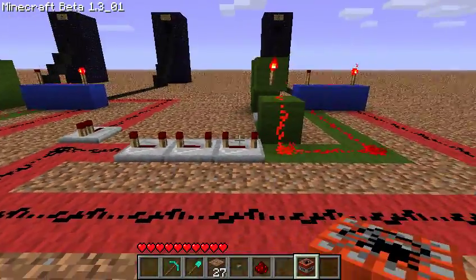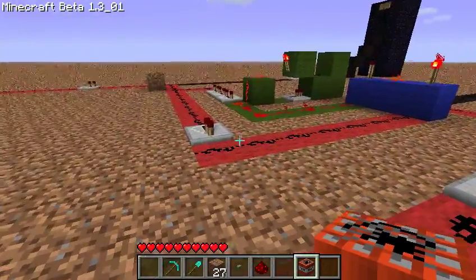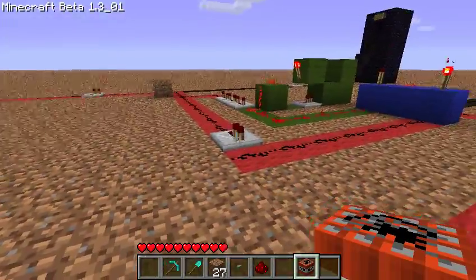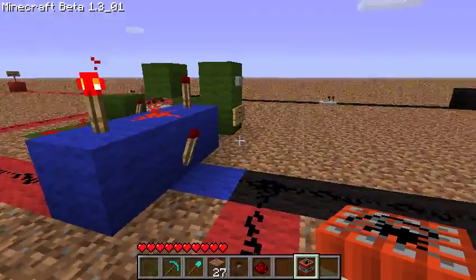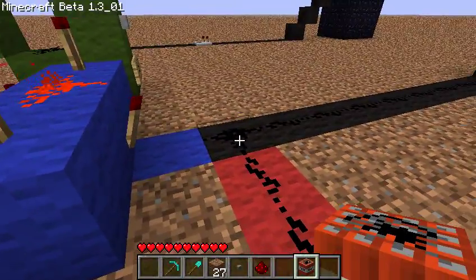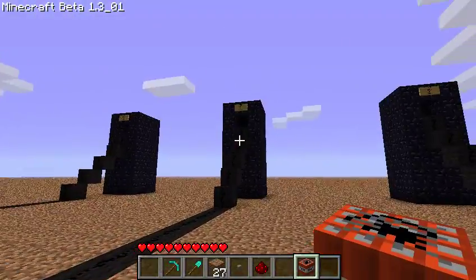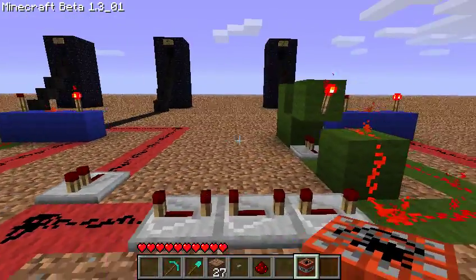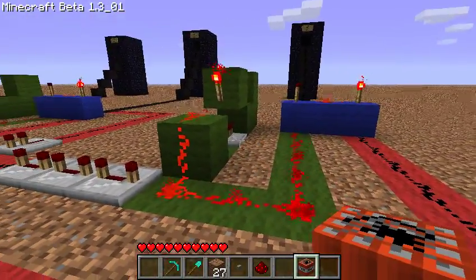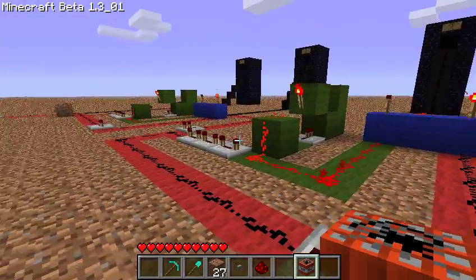Now over here is the same system set up again for controlling the third tower. But instead of using the straight signal directly from the button, we use the output of this whole system. So the only time that a signal will get through here is if you just set off the TNT. So the first time that signal gets through, it will change the states on this RS NOR latch, and the second time it will actually blow up the TNT.